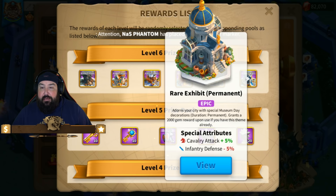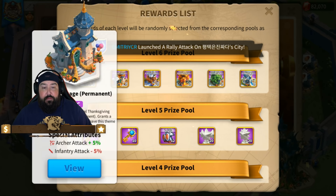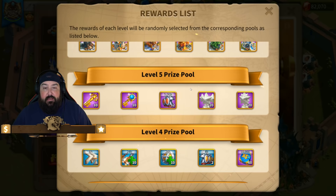From the city skins available here, I would focus on Spring Blossoms if you don't have it — that's not bad. Golden Sled Cottage is not bad either. And Lucky Lanterns gives a five percent archer defense if you don't have Top Copy Palace from the KBK Heroic Anthem shop. But overall, underwhelming on the level six prize pool — I won't even be going for any of these.